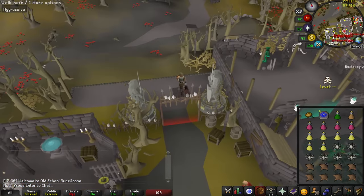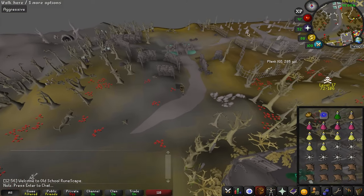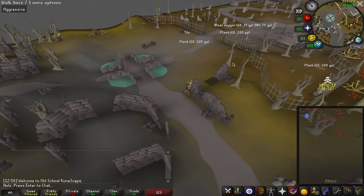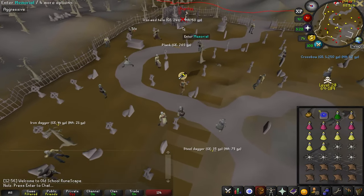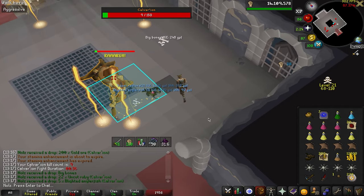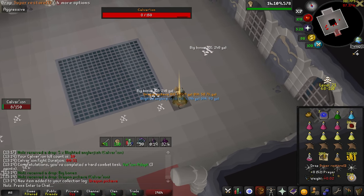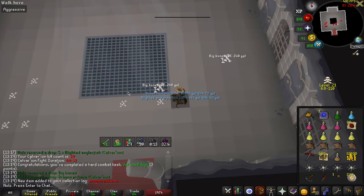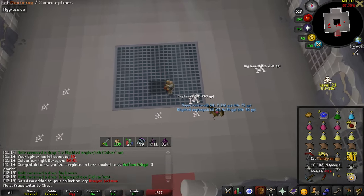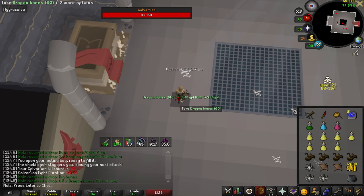I'm going to try this. It is the weekend right now, so I don't have a huge amount of hope for not getting killed here. But I'm only risking 100k. We're going to try to get some Calvaryon — I think that's how you say it. Oh my god, oh my god! Void Waker! Wow, that's a pretty good drop. Holy crap.